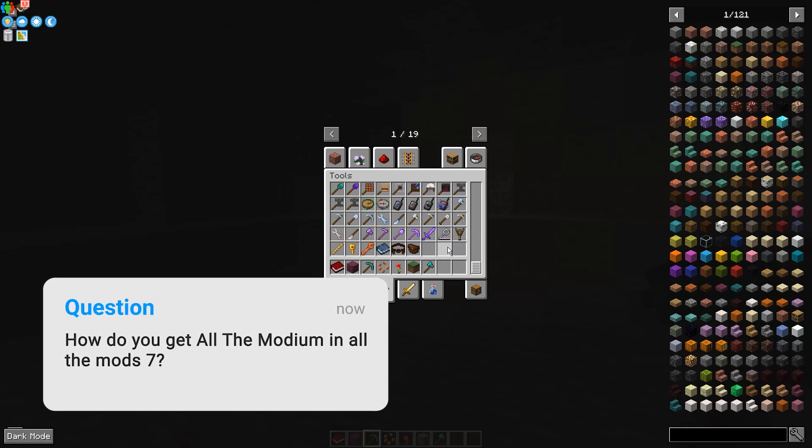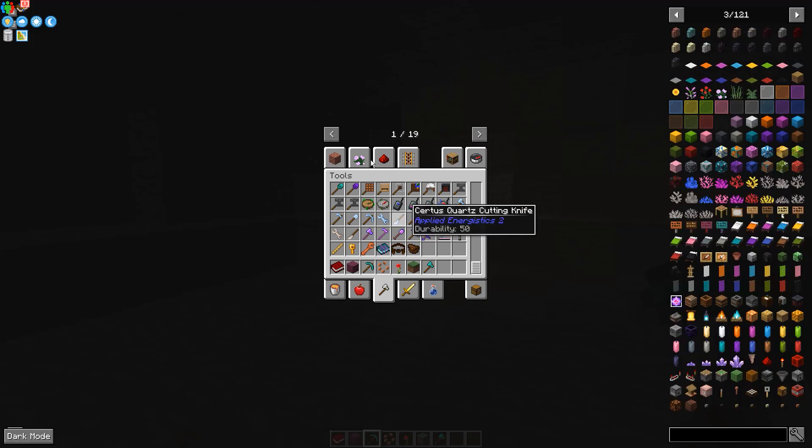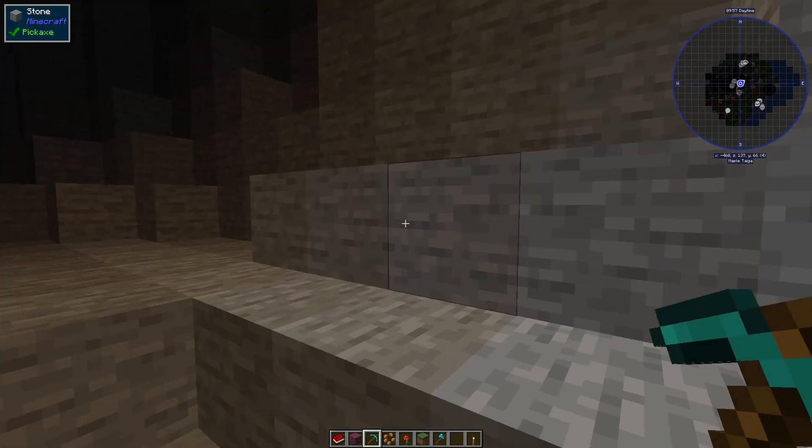Allthemodium is just another mod that comes with ATM 7. It doesn't alter your Minecraft experience, but brings a magical glowing ore that can be mined and smelted to craft new types of items. It's one of the rarest ores in the game and can generally be found in desert biomes below Y-level 20 and above Y-level 170.